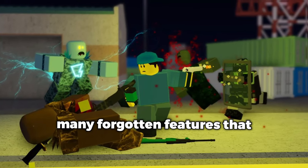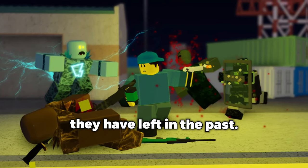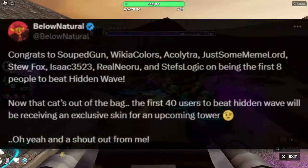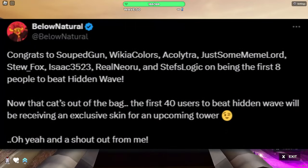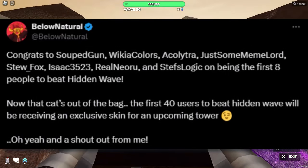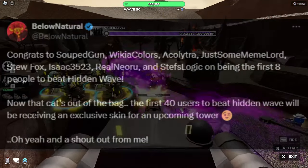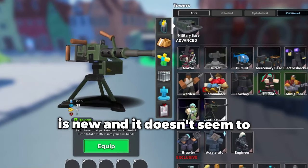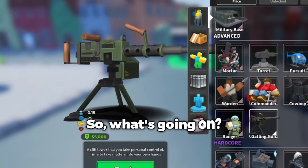Tower Defense Simulator has many forgotten features that they have left in the past, but a recent feature they were planning on adding was a custom skin for the first 48 people that beat the newly added Hidden Wave. This skin was meant to be added to the next new tower that was released, but the Gatling Gun is new and it doesn't seem to have custom skins. So what's going on?